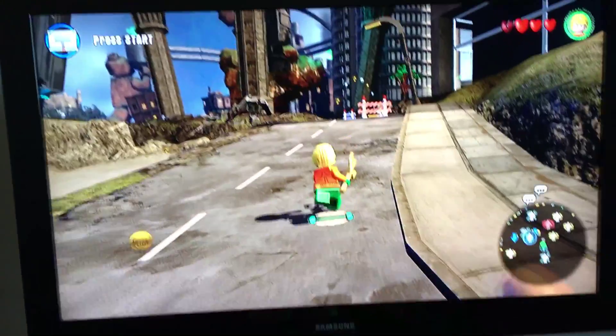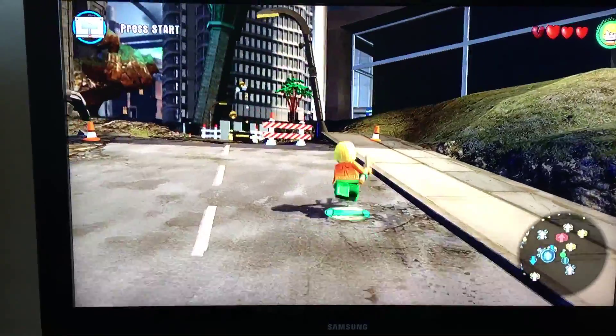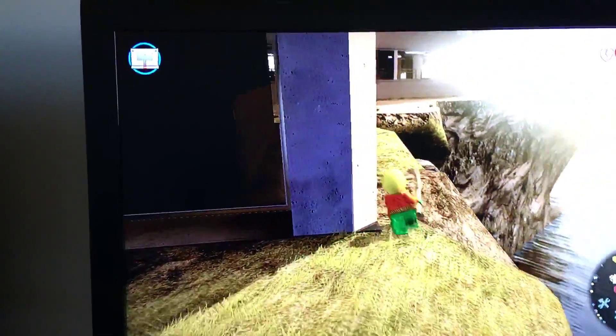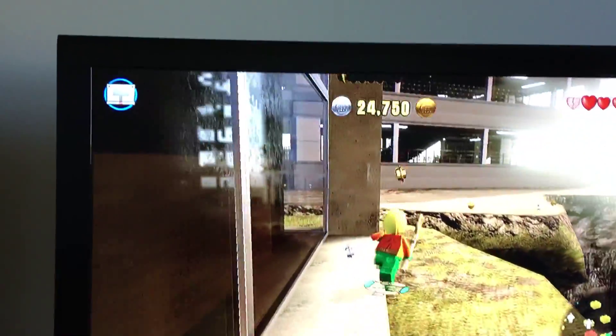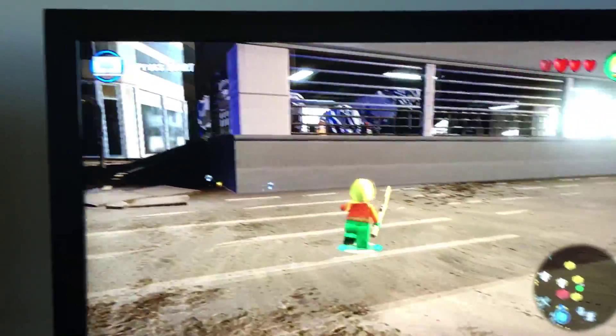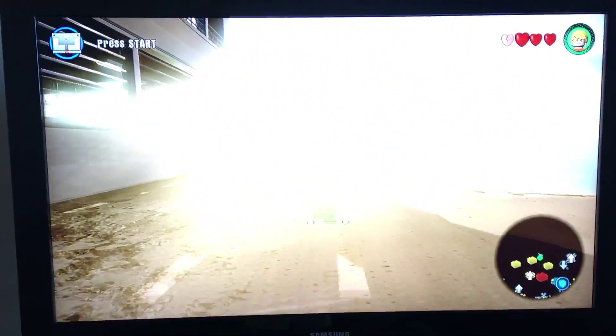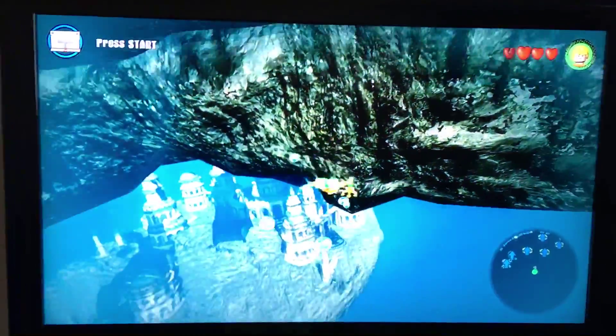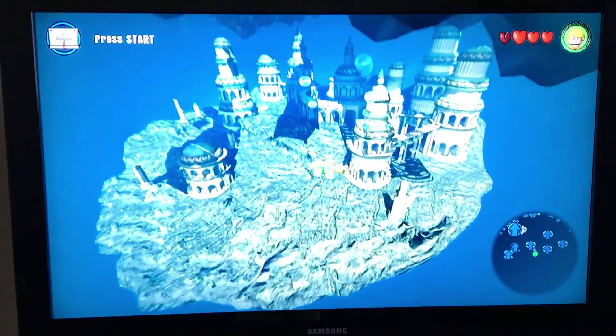Hey guys, it's Buff Chicken here again, and I'm gonna be doing something a little bit different today. I'm gonna be playing Lego Dimensions series one. I'm about to jump off this huge cliff and it's gonna be pretty cool. Wow, that sun is bright. Okay, so we're gonna be jumping off this huge cliff — you ready? Okay, let's do this! Wow, you see that everyone?